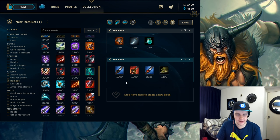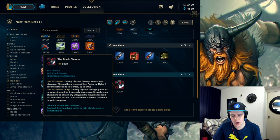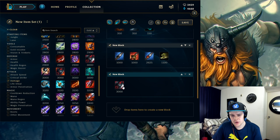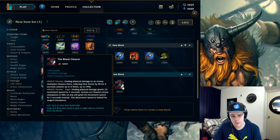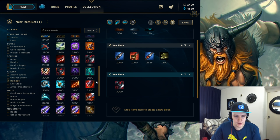Olaf has a pretty linear build after the jungle item and boots. The main item you always want to get is Black Cleaver. You stack it up really quickly, get the armor pen easily, and it's great with CDR on your axes and your true damage. This item provides everything you want: move speed, armor pen, CDR, health, and attack damage. It's a perfect item on Olaf.